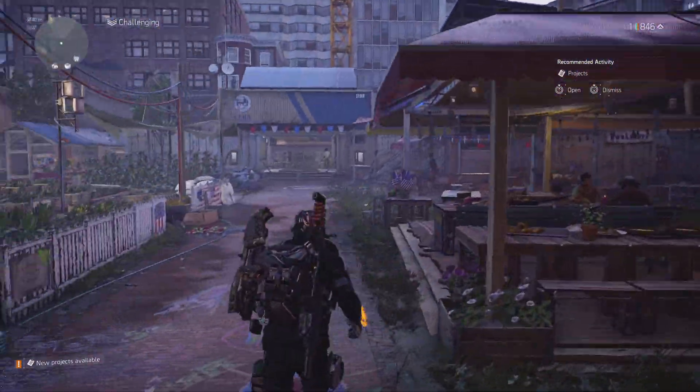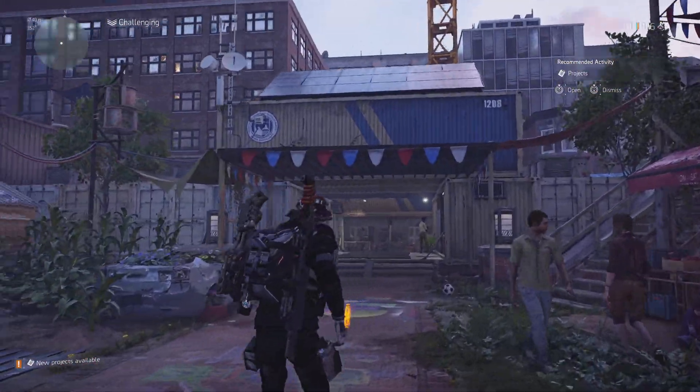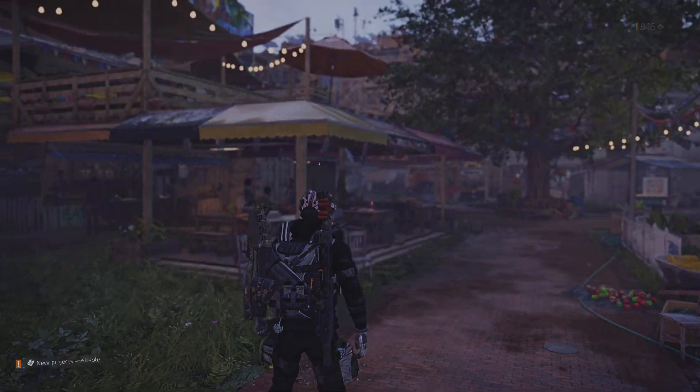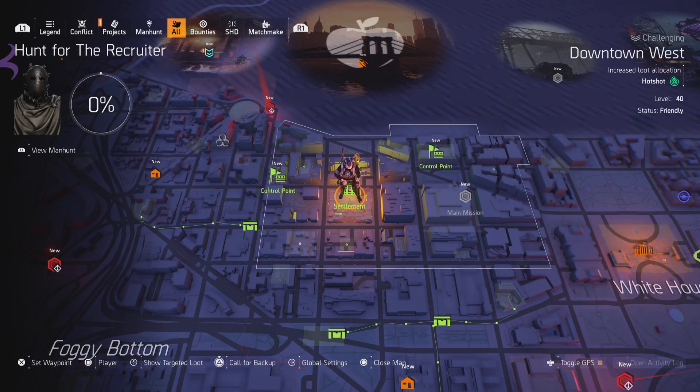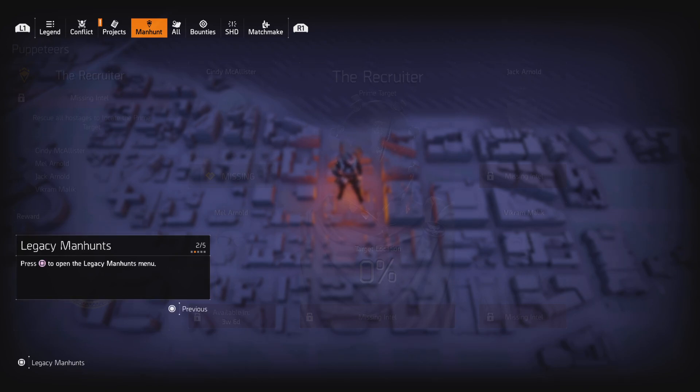Welcome back to The Division. This is Fearless Anderson running some new season updates. One of the cool things are manhunts — they've changed the way that you access the old-school manhunts. Now you click on your map, hit L1 until your manhunt is highlighted, then hit X.